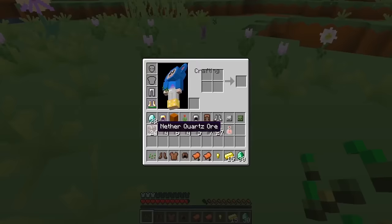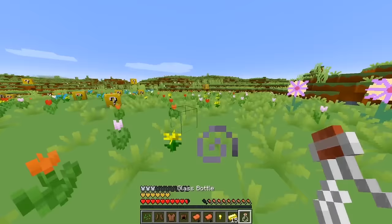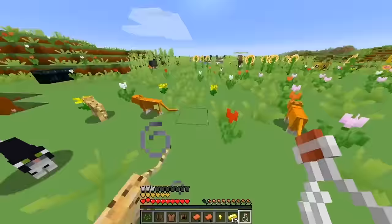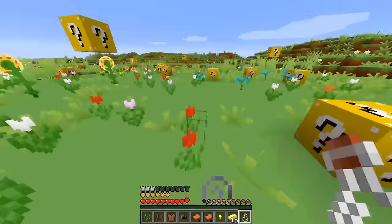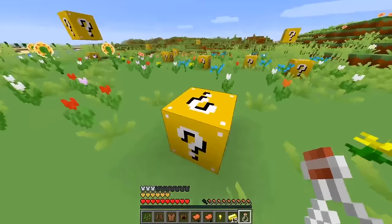Oh, what was that? A lucky potion! Let's drink it and see what happens. Whoa, it gave me a bunch of extra hearts — isn't that cool? Check it out, kitties! And I'm super speedy — look how fast I can run! That's awesome!